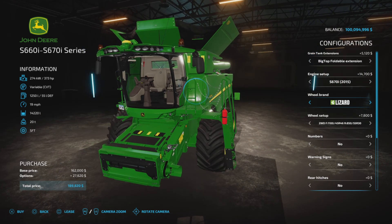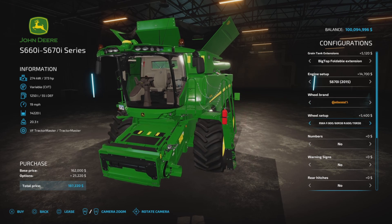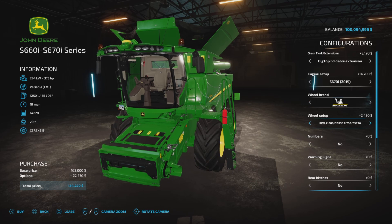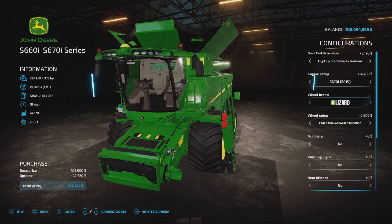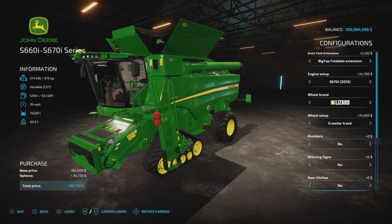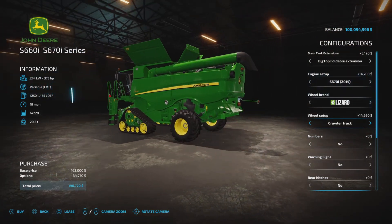Wheel brands: we have the same wheel brands — Lizard, Continental, Michelin, Midas, and Lizard — with all the same choices for tires. You have the front and rear assist options for all of these: two-wheel drive, rear wheel assist, or crawler track two-wheel drive.